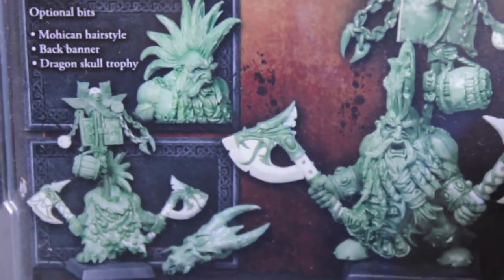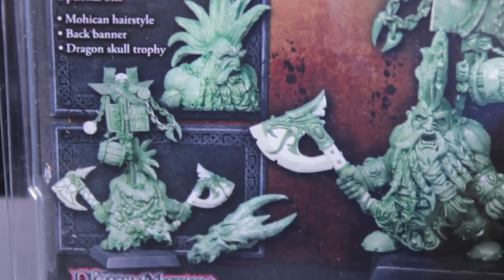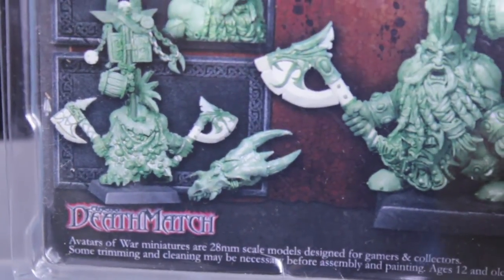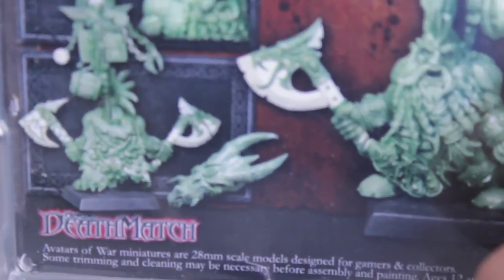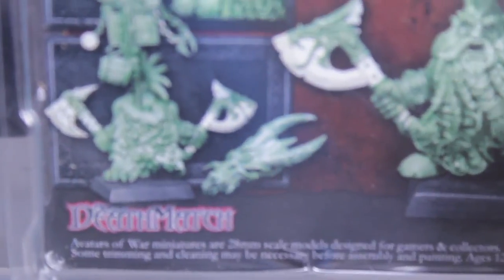I opened this, and as it says, you have the optional bits: the Mohican hairstyle, the back banner, and the Dragon's Skull Trophy. The Dragon's Skull Trophy doesn't really fit anywhere on the base just because it's so big. So it could be something you add to a war machine, an emplacement, unit filler, or maybe something he stands on top of if you can fit or model it in such a way.